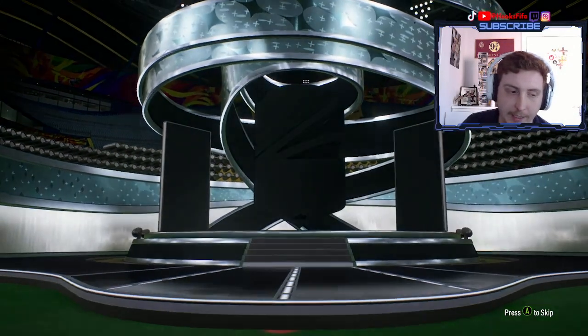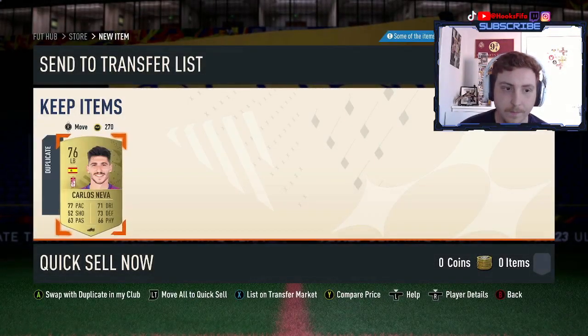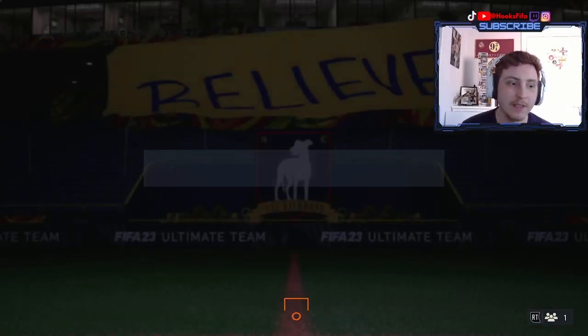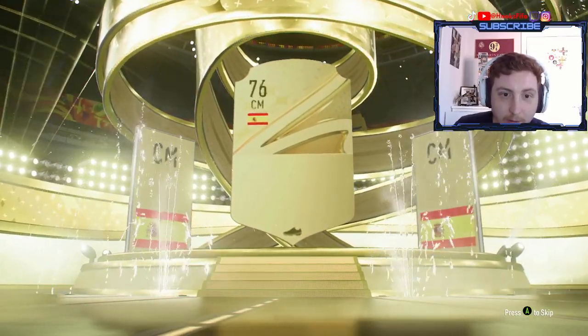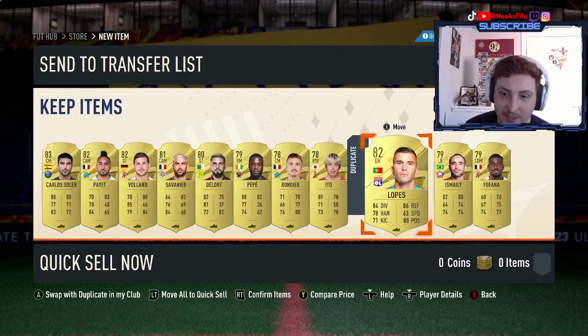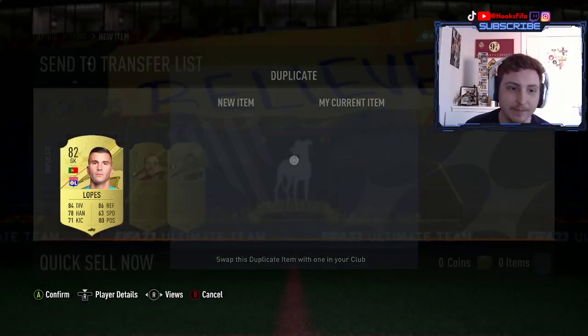Nothing good in the first pack. But we have the 75+11 Team of the Season here. I would be genuinely expecting a Team of the Season from this. And we don't get one — we're going to get Fabian. Please be Fabian. It's Carlos Soler. I was so close with the guess. Paya in there, Volund — look at all these guys. That's probably the only 11 gold rares in the entire league as well. That's so sad.